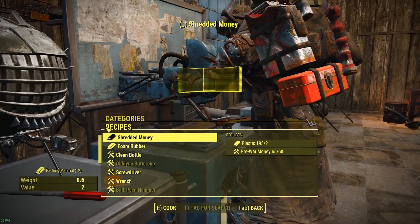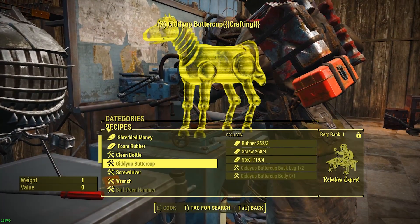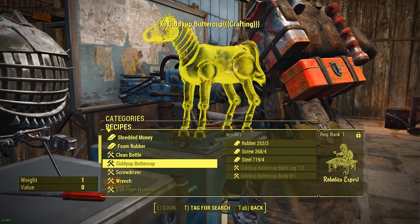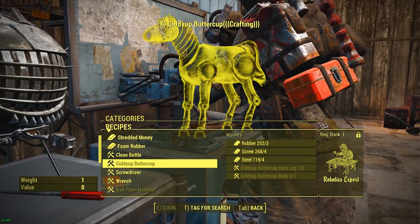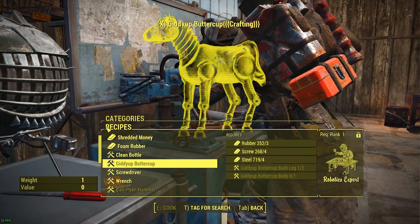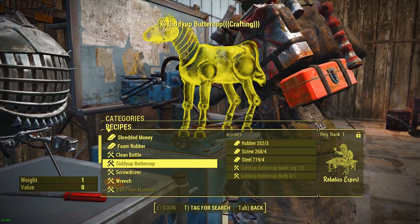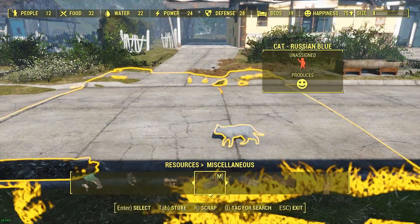Under Tools and Parts, there's the Giddyup Buttercup. The Giddyup Buttercup is actually a part you need for a statue, and when you have a statue built it adds like plus 20 to the happiness of your settlement. It's ridiculously big. But I don't have enough parts — I've got a leg, and I need a body and another leg.